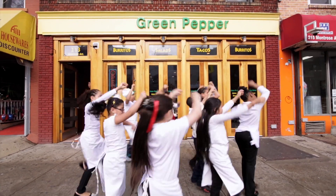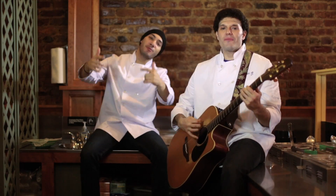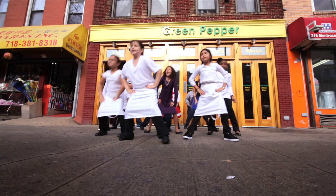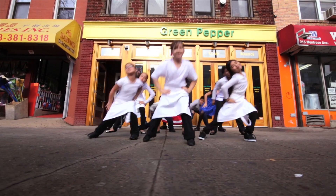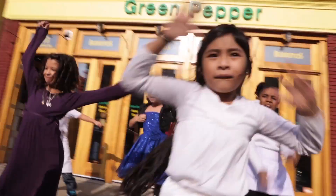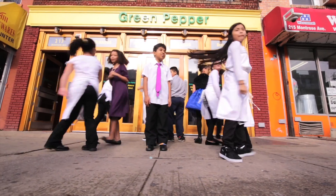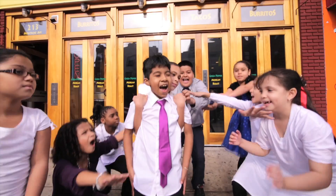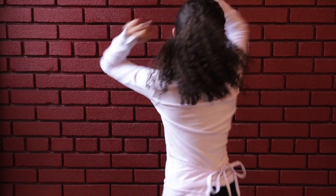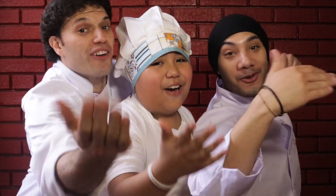Sing it! Five or more, let it soar. Four or less, let it rest. Five or more, let it soar. Four or less, let it rest. All the digits to the right, to the right, turn to zero. And if there are figures to the left, to the left, stay the same, and you'll know. If it's five or more, let it soar. Four or less, let it rest. Round, round, round, round.